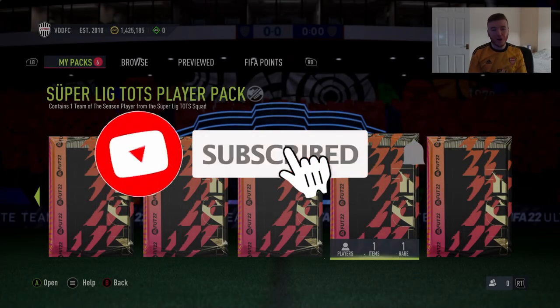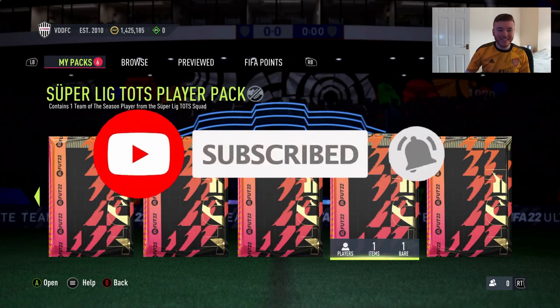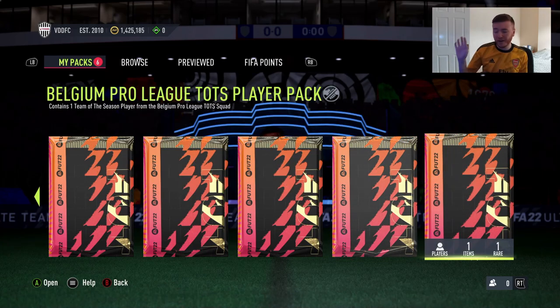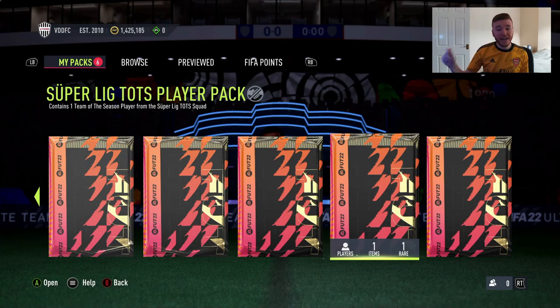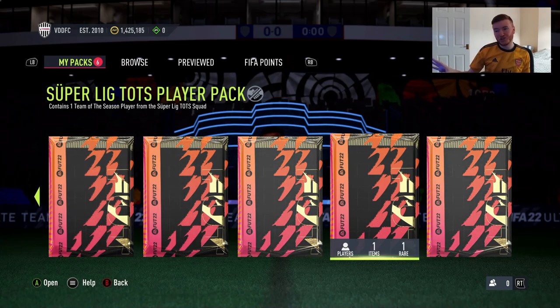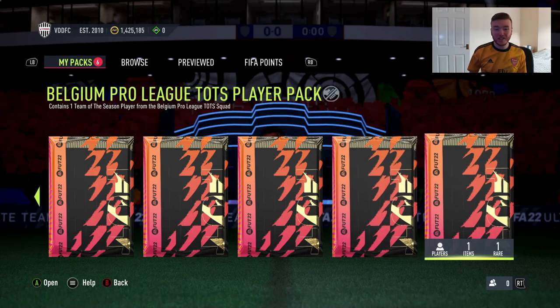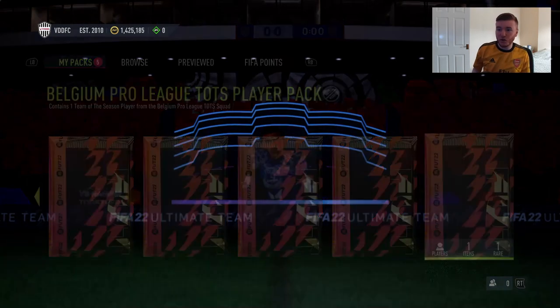Boys, welcome back to another video. Today we are back with the guaranteed Super League Tots Pack and the Belgium Pro League Tots Pack. For both of these SBCs you need an 84 rated squad with low chemistry and no team of the week or team of the season required. I don't know what we should want to see out of these things, but I guess we'll just get into it.